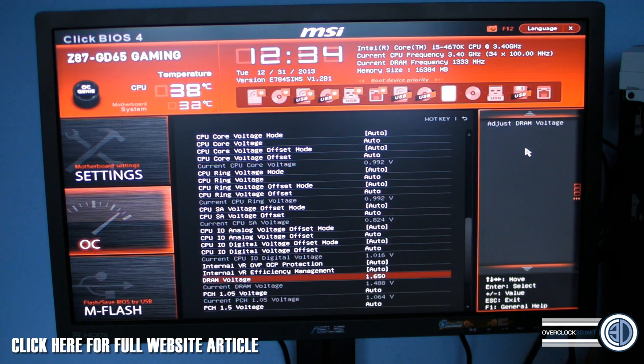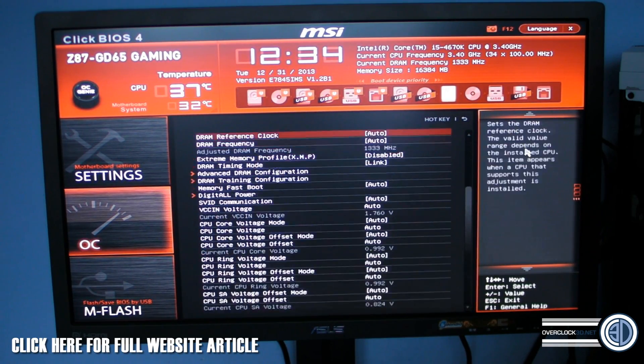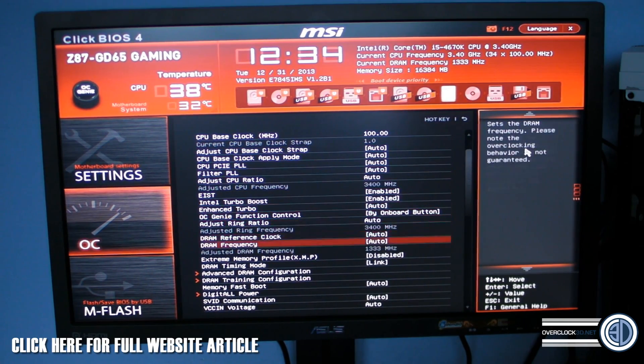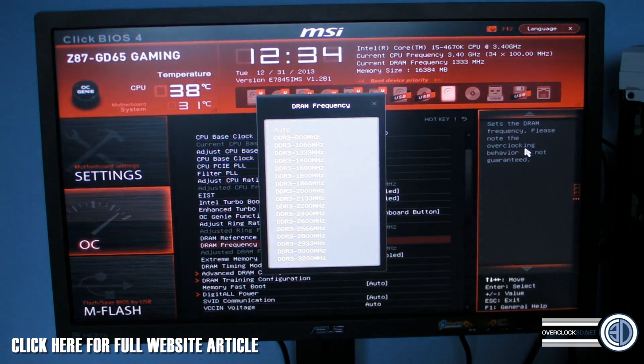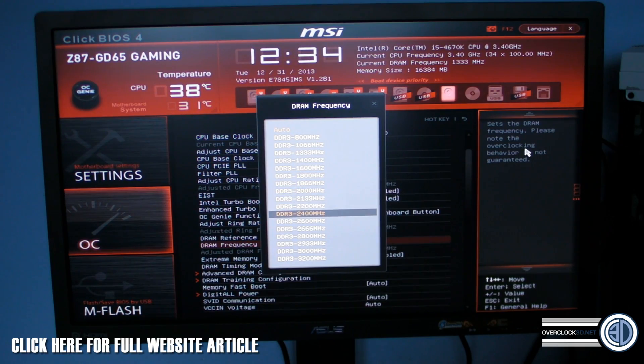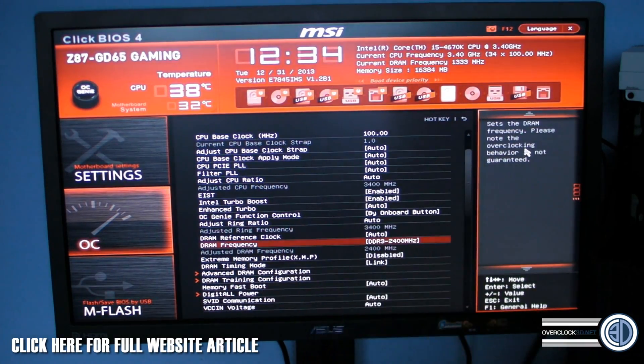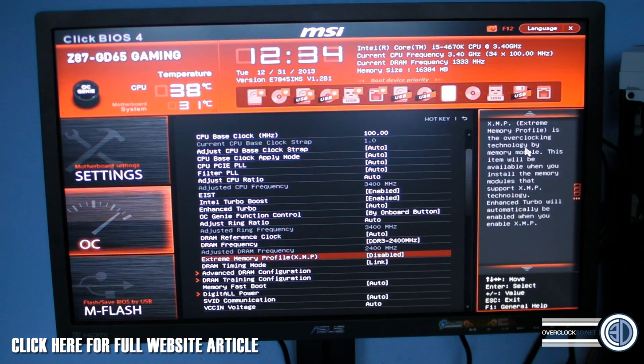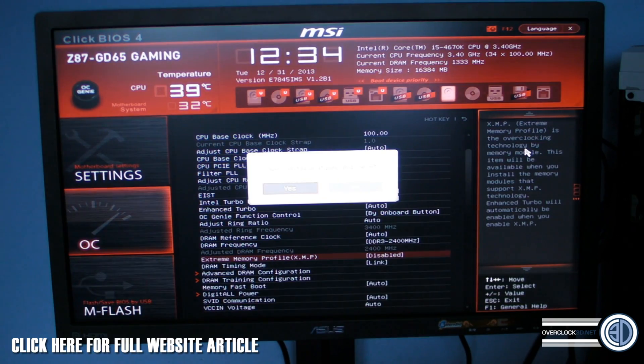Once we've done the timings and the DRAM voltage, now we need to go and look for the DRAM speed. We go back up to the top and scroll down. On my board it's DRAM frequency — press enter and you can scroll down to find 2400MHz. There we go, we've got it listed. You can use XMP, but I'm showing you how to do it manually rather than relying on that, so at least you know it's all set. We've got our DRAM frequency set, our DRAM timing set, and our DRAM voltage set.